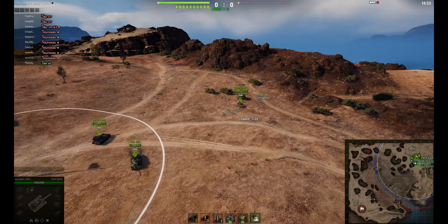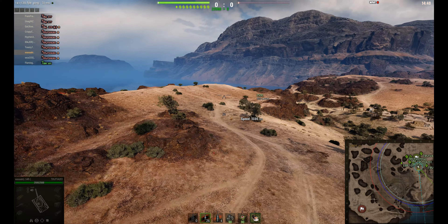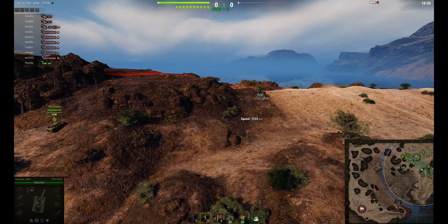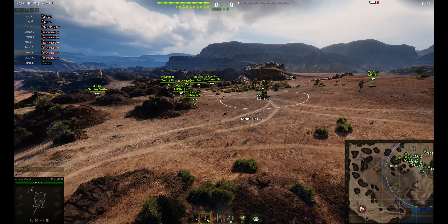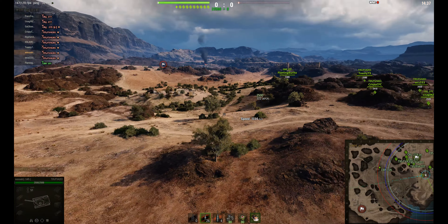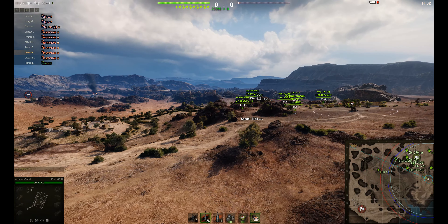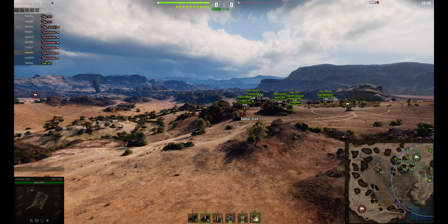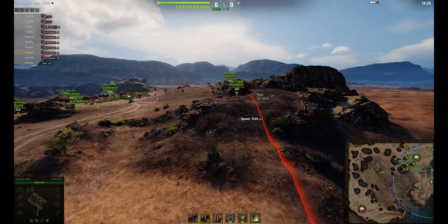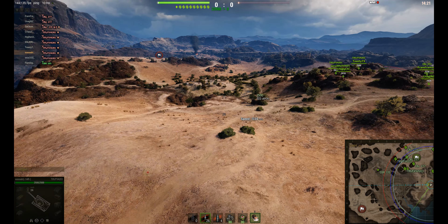It's a 10v10. Let's have a look at the disposition. We've got the Chieftain going to the 0 line to basically cover the cap area and also down the valley. The EBR going to the middle to try and spot the crossing at the top, going through A1. And the rest of them spread out on the cap area, with a couple at the back. Plenty of hull-down positions.